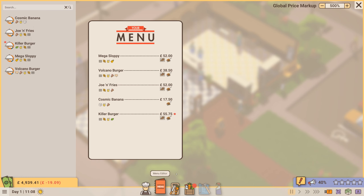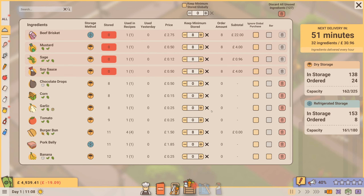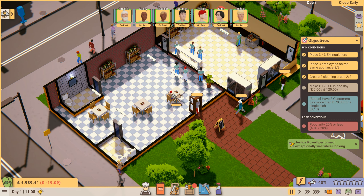So we need to order all of this gear in. We've already got a menu with the Mega Sloppy Volcano Burger, so we'll order stuff in to have a minimal amount in storage for those things.